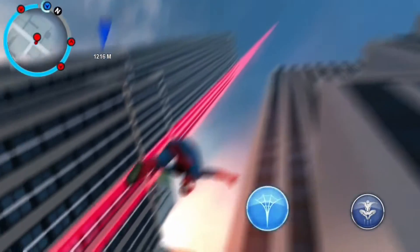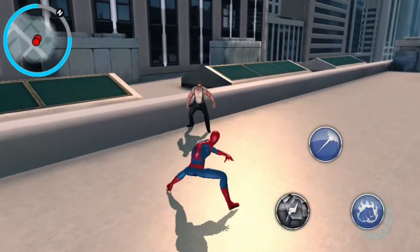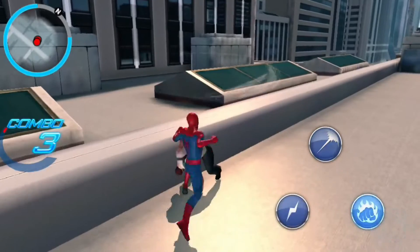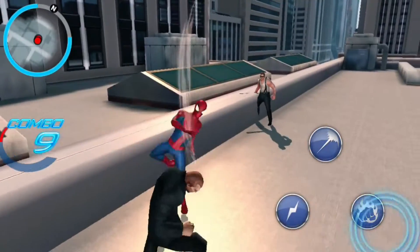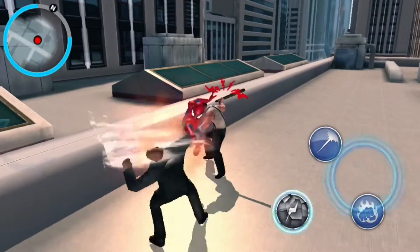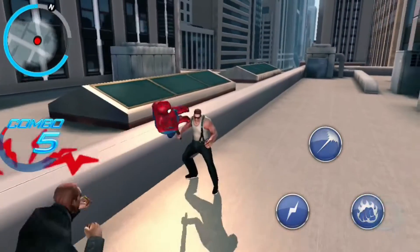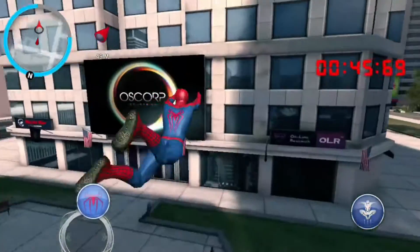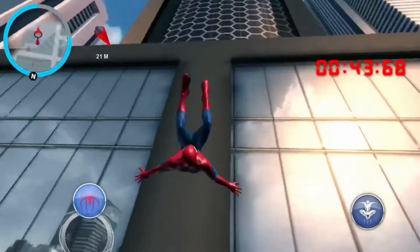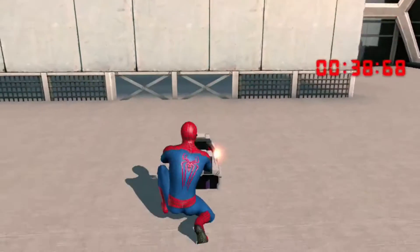In The Amazing Spider-Man 2 you travel with Spidey through Manhattan. The controls are easy and rely on well-known elements such as a virtual analog stick on the left side of the screen and buttons on the right side. With the help of the buttons you can use the countless different attacks and the special spider abilities of Spider-Man. You swing through the streets of New York, always with an eye on the radar which is displayed on the top left of the screen.